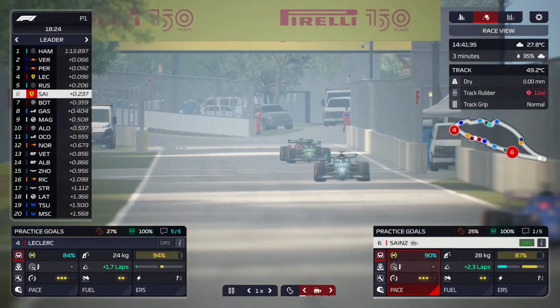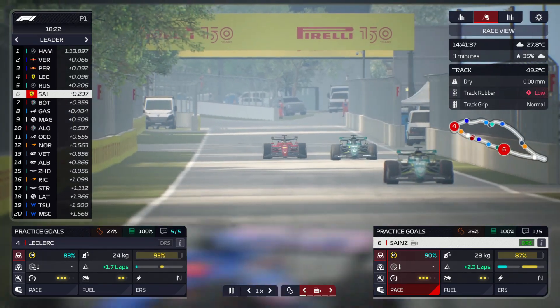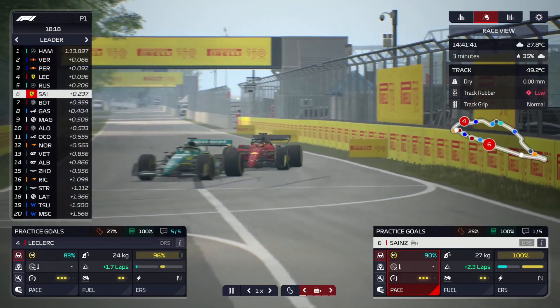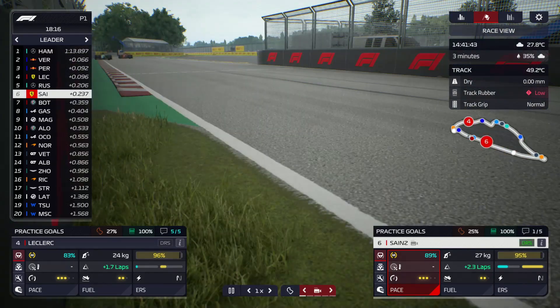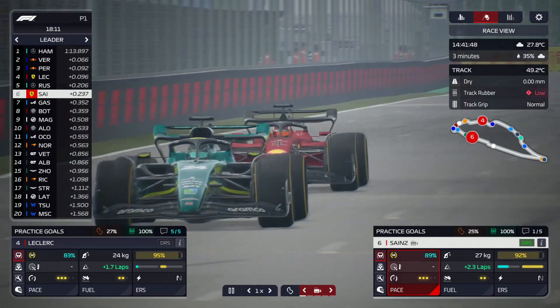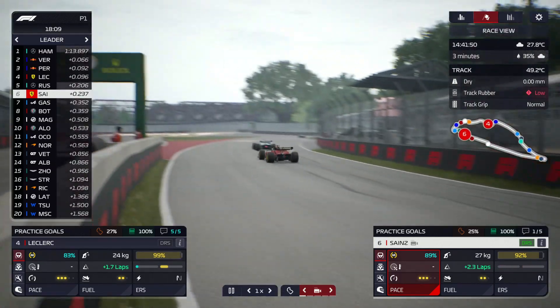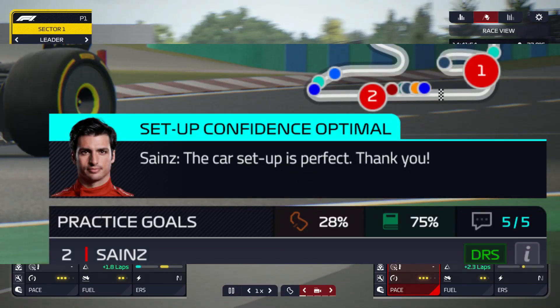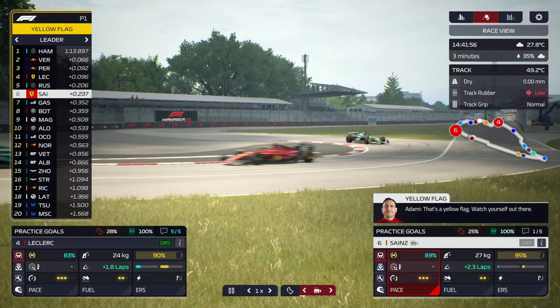Some of the things you see here might change or be slightly different, but one thing that is not different between the early access and the main versions will be the drivers' preferred setups and setups for races. As with previous manager games, drivers give you feedback, and if they like the setup of the car they will tell you and give you a rating — bad, good, great, or optimal. In this particular case, Charles Leclerc is very happy.